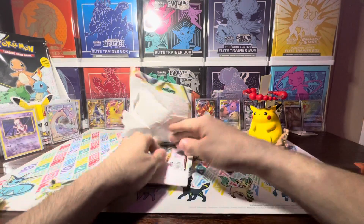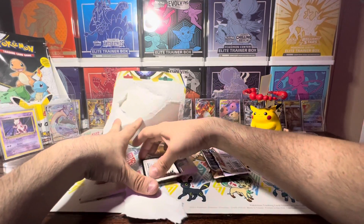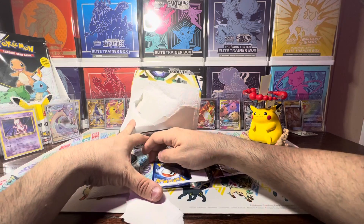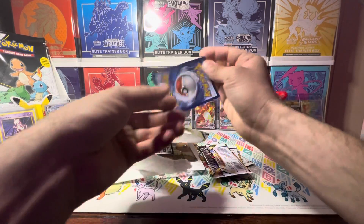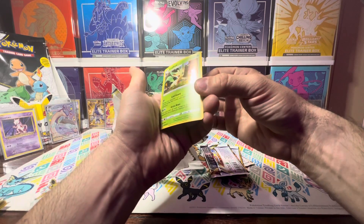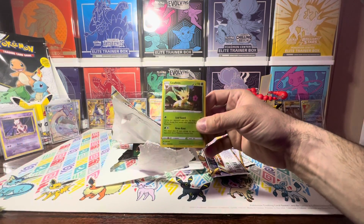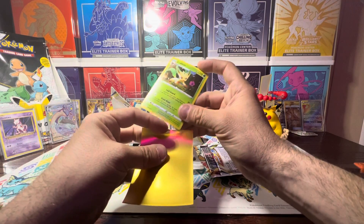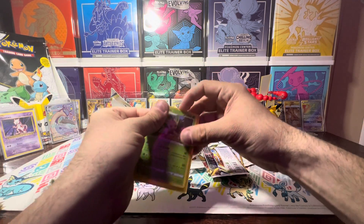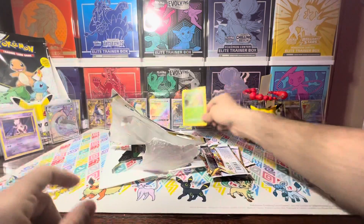Let's get our packs out of here. Here is that code card for you. Set you back in there, and we'll get this promo card — the Leafeon Promo. That's got a print line running across it, but that's okay. I'm not really crazy about my promo cards. Just as long as I get some. Got the Leafeon Promo.